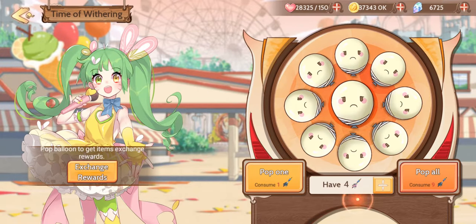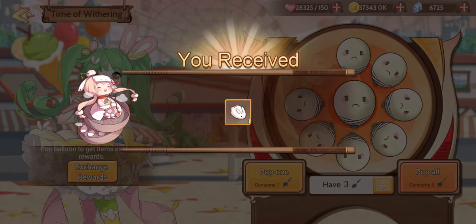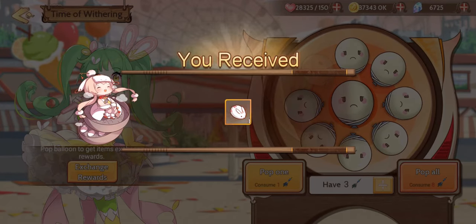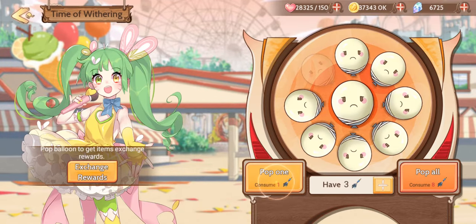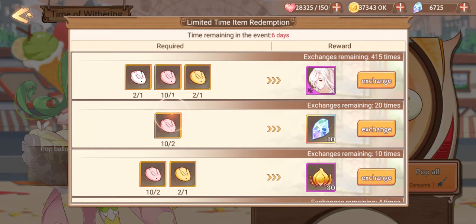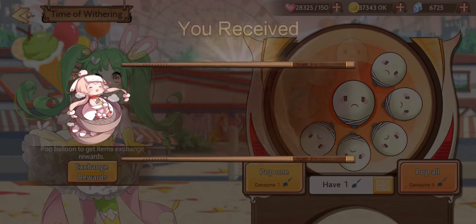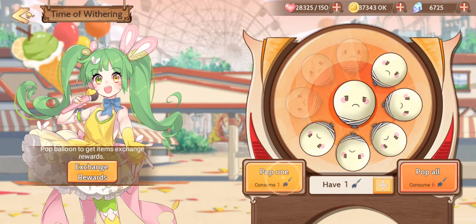Apparently I had some leftover from the last time the event ran. You get a random bunny, and usually the rates are kind of wonky. You can see I clearly had more pink ones left over from last time. It obviously goes faster if you do pop all.